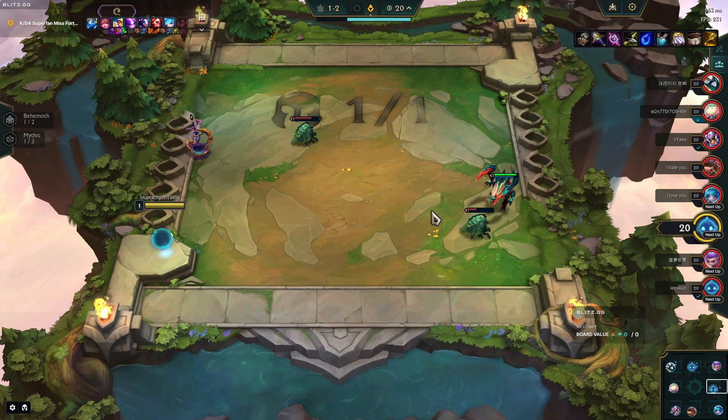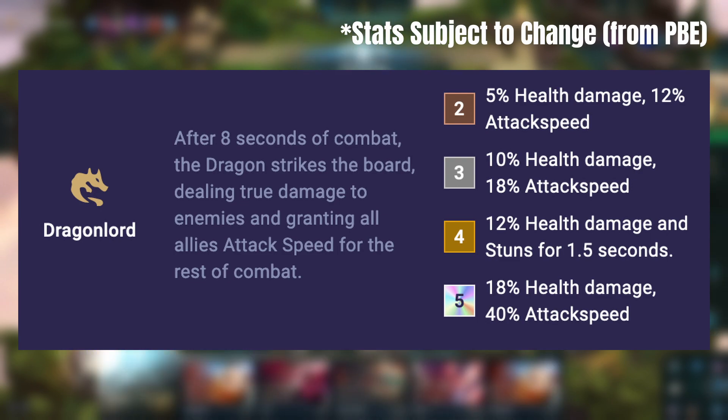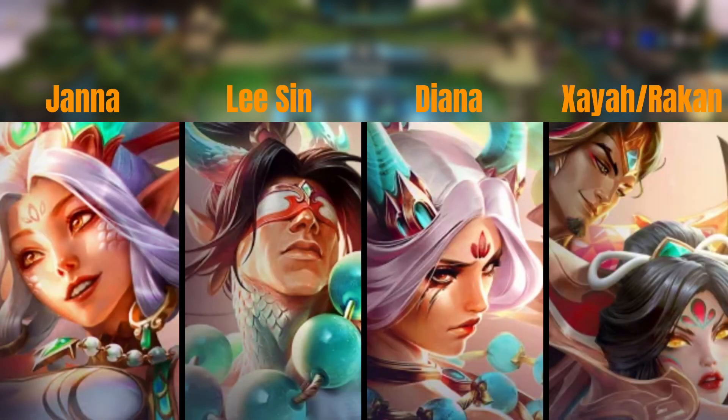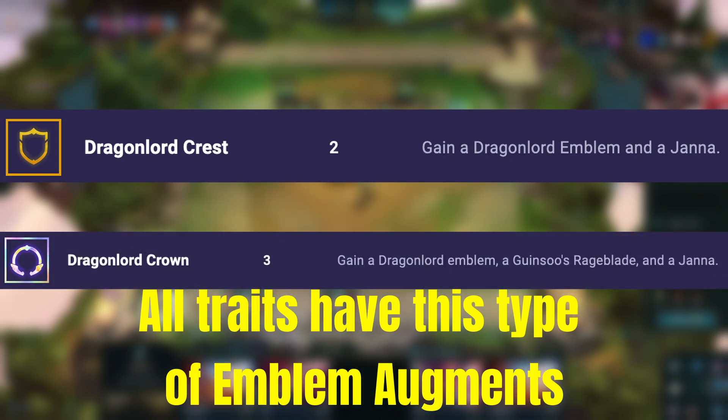After eight seconds of combat, a dragon will strike the board dealing health percent true damage and granting allies attack speed for the rest of combat. You only need one emblem to reach Dragon Lord 5 with Janna, Diana, Lee Sin, and either Rakan or Xayah. Unfortunately this is an uncraftable emblem, but you could get it through the Dragon Lord Crest gold augment or the Dragon Lord Crown prismatic augment.